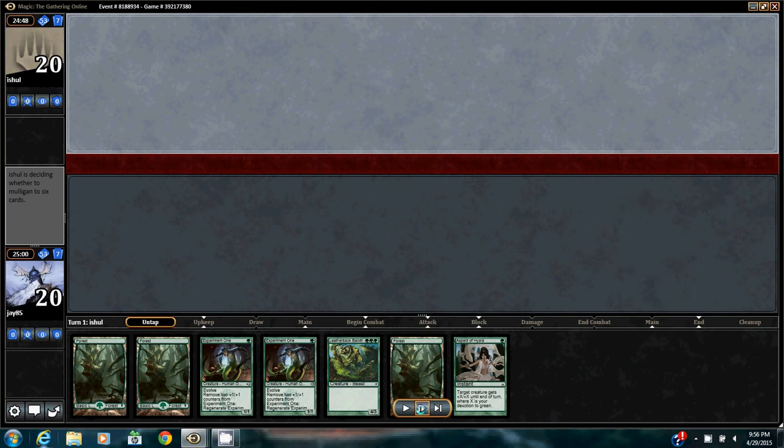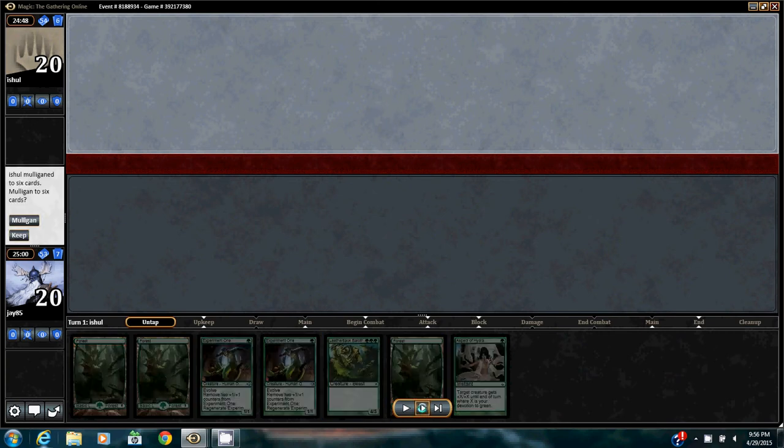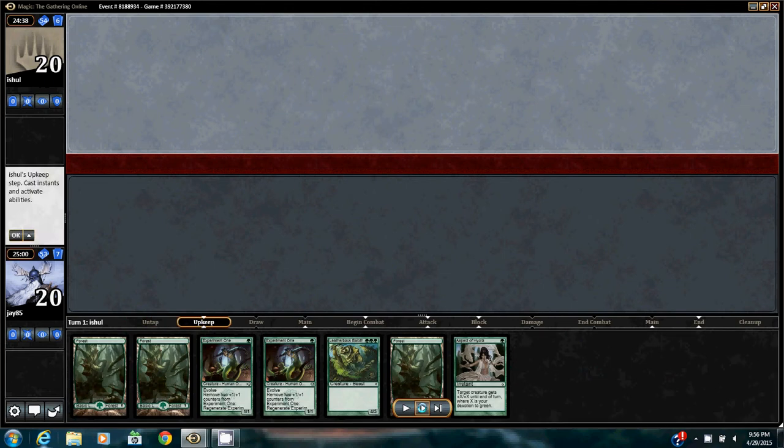What's up guys, this is round 3, game 1. Opening hand looks keepable: 2 Experiment 1s, Leatherback Baloth, and Aspect of Hydra. 3 lands. Not worth mulligan-ing for a better opener. This is pretty good.